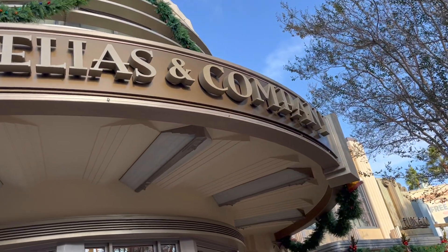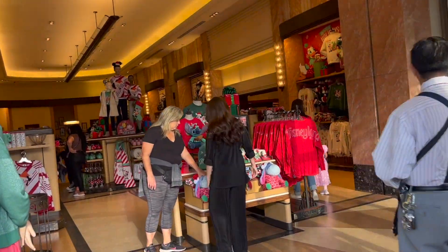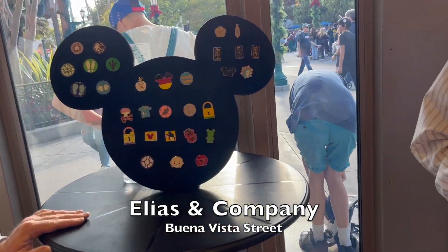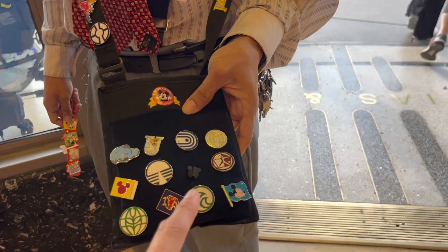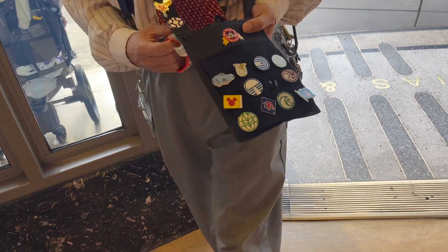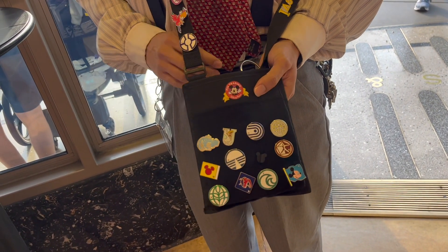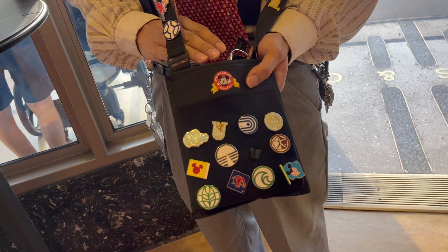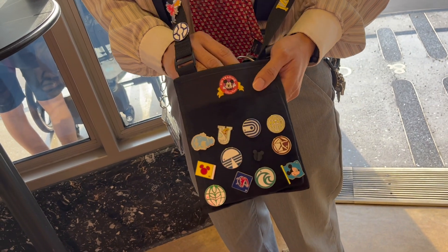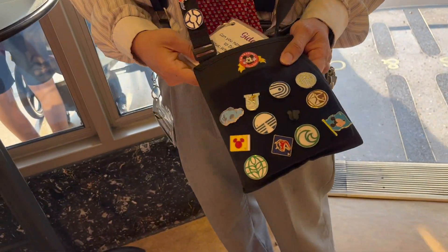Next spot that normally has a board is Elias and Company. I do see someone standing there — let's see if there's anything good on the board. Let me see yours too. Can I try for this one? It's a trivia pin. Do you want a question trivia or a picture trivia? I've never done picture trivia before. I have a set of pictures of healing sidekicks and you have to guess their names. Sure, I can try that. Those are regular trade too, so I like some of those.